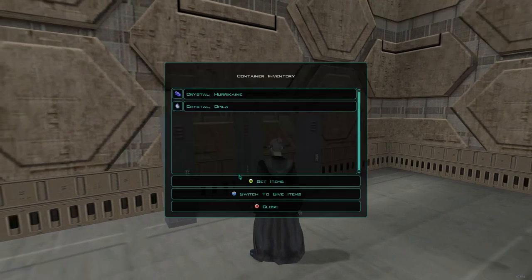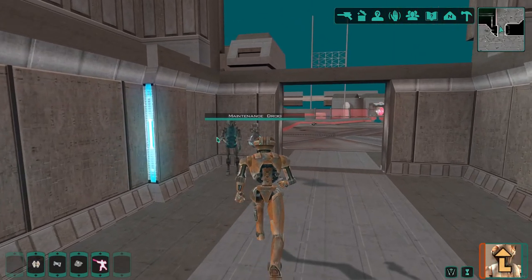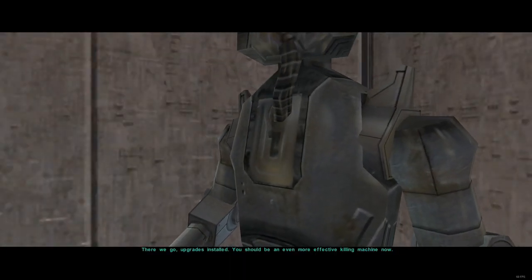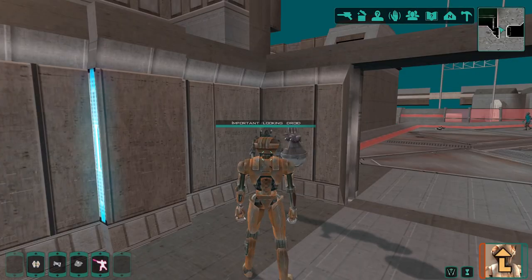I got lucky and found a hurricane crystal here. Lastly, there is a great upgrade here that we can acquire for HK-47 — Feat for Targeting levels 1, 2, and 3, which is very helpful for the droid manufacturing level with HK-47.